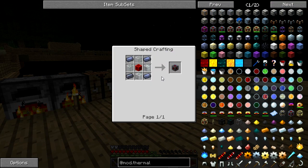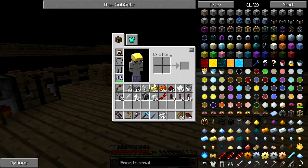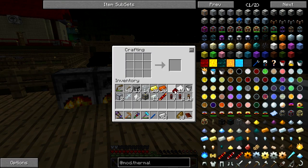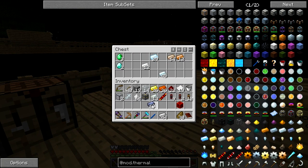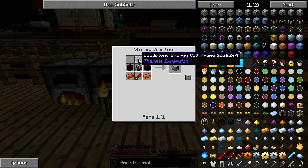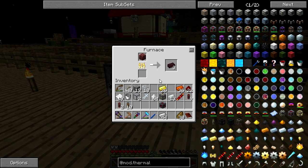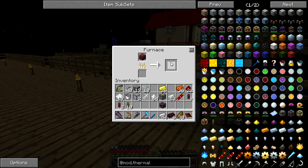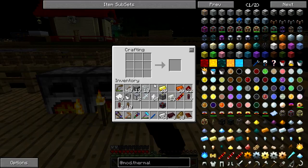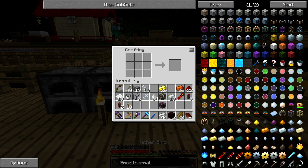So we need glass, lead, and a block of redstone. A block of redstone is pretty easy, lead's pretty easy, and we are actually running out of glass — I might have to make some between episodes. Magma crucible — one of these, one of that. These are almost done so we can make the Magma crucible. Give me that Magma crucible — done.